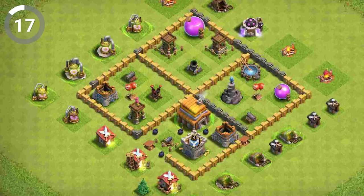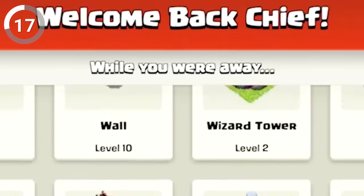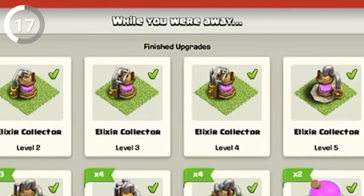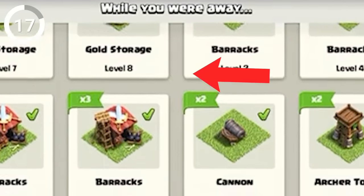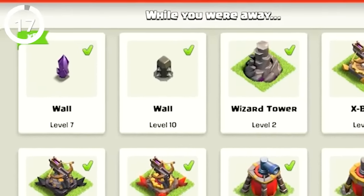Do you ever feel like you're just too lazy to keep up with your base? Fear not, because Supercell has got your back. If you go M.I.A. for more than six months, your buildings will automatically be upgraded using the resources obtained from the collectors, and you won't have to lift a finger. Talk about a sweet deal.